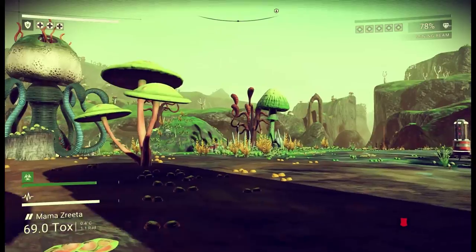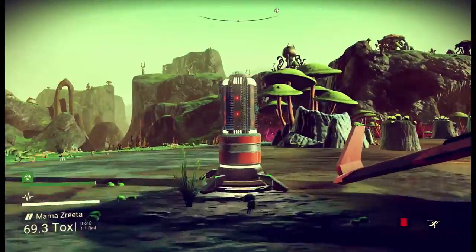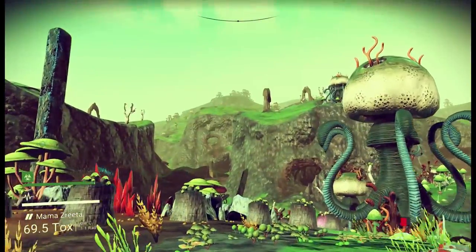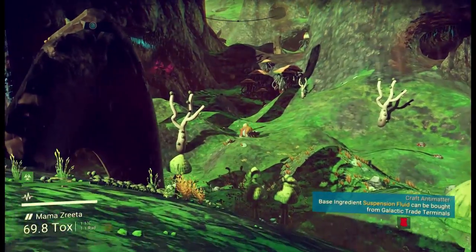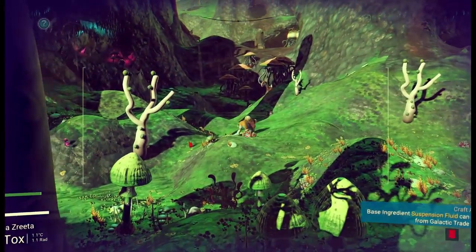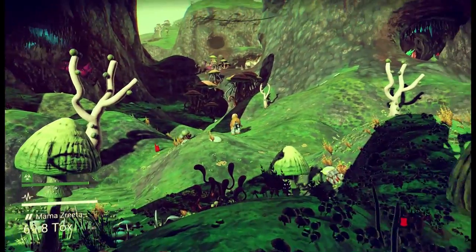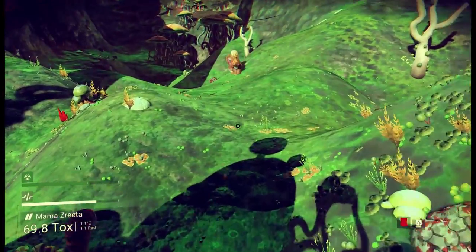Am I going to take my ship? No, I'm not, because I found out what this thing does — which is call your ship from a long way away. So we're going to walk, maybe through all those caves over there. Oh look, it's a new species of animal. Should we go over and give them a scan? It's one of the ones with the red dots underneath their feet. That means we fill in a bit on our discoveries page, which I will show you.